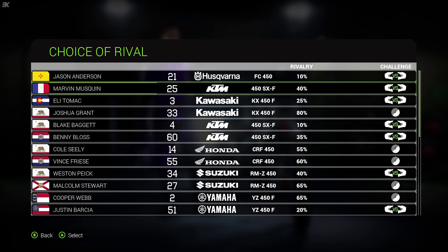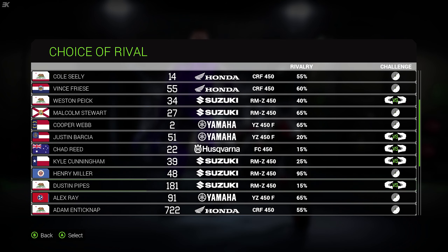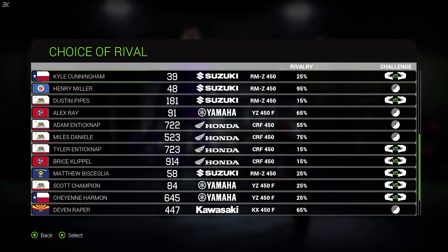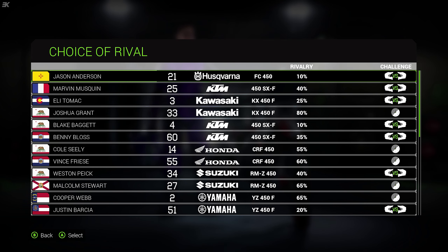We've got some rivalries to do. Joshua Grant is our main rival in it — so wait, no, it's Henry Miller. Henry Miller? You've barely seen him. Let's look at guys who you've actually been battling and have a bit of a rivalry with, does Nando. So, Cooper Webb — here he is. Got Vince Freese, got Cole Sealy as well, Blake Baggett, Marvelous Marvin. Yeah, let's go for the Frenchman.